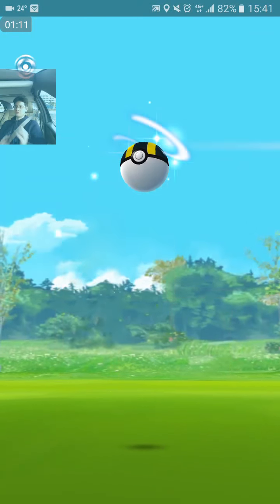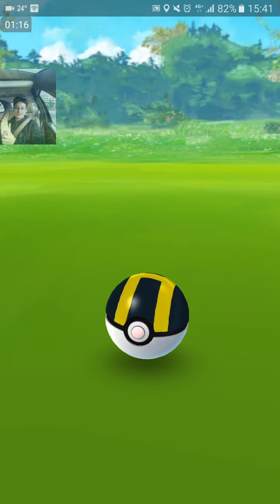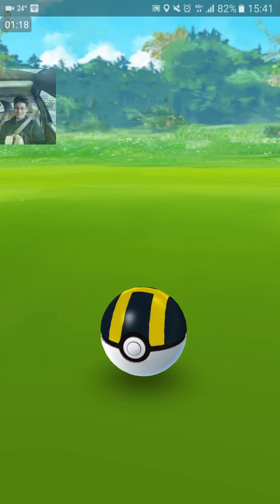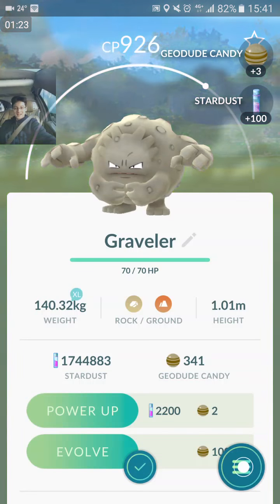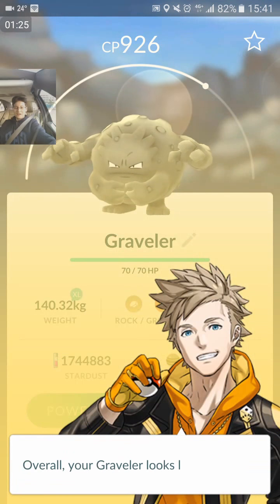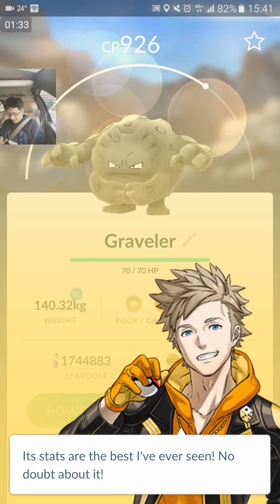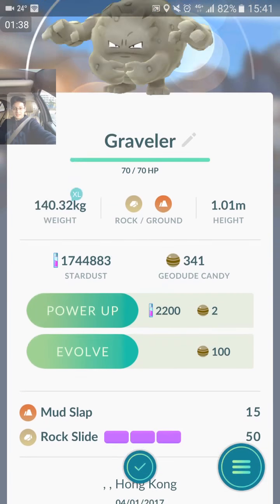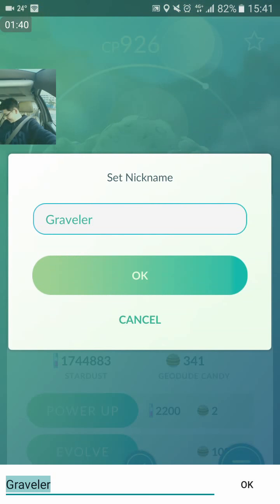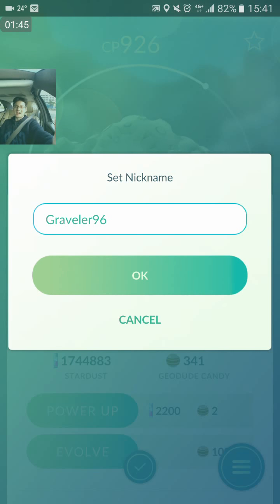Another great — Ultra Ball, Raspberry. One. Two. Three. Yes! Woohoo! 96%. Evolved form as well. HP — best I've ever seen. It's HP 15, attack, and defense 14. Mud Slap/Rock Slide. Yep, there it is. 96% IV, you guys.